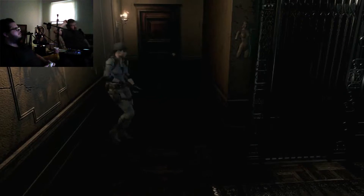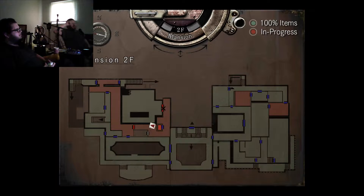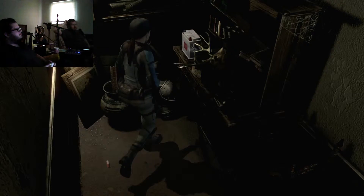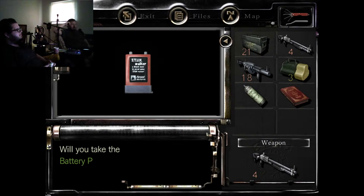It goes over here - a damaged statue of a goddess. She put a little X over the door. What could this room be? It's a storage room. Why is there a battery in a storage room? Do I need that right now? It's the thing that you came back into the mansion to get.